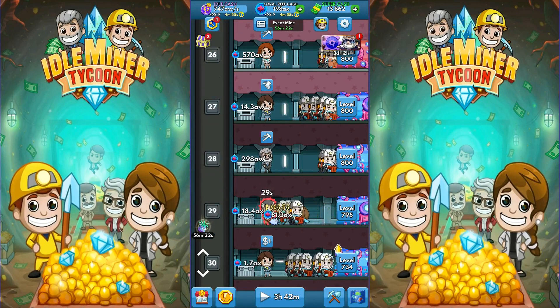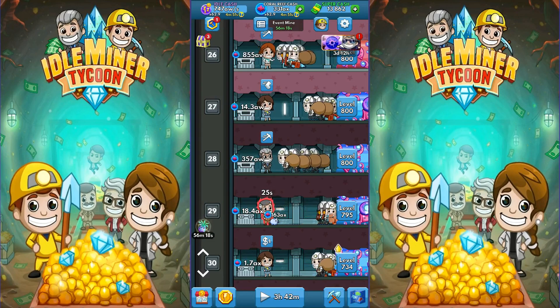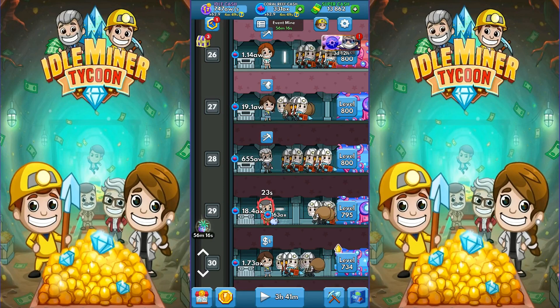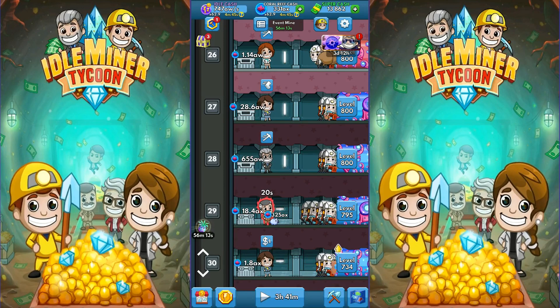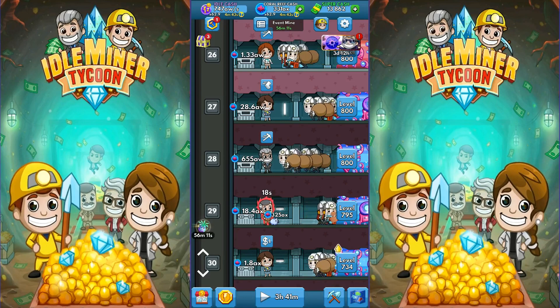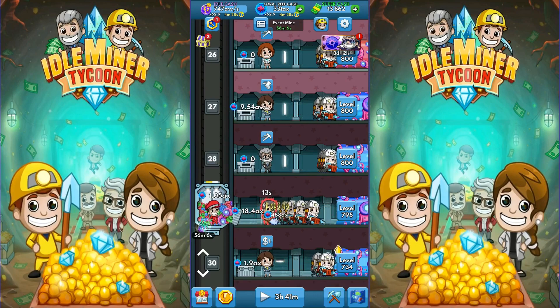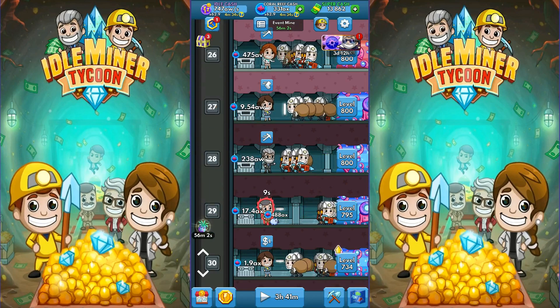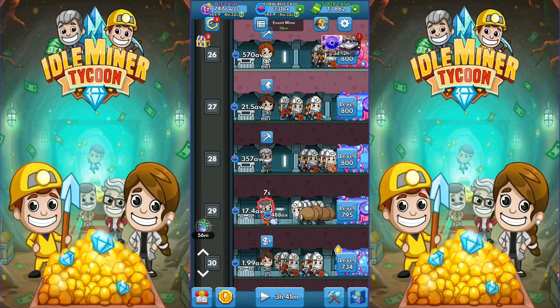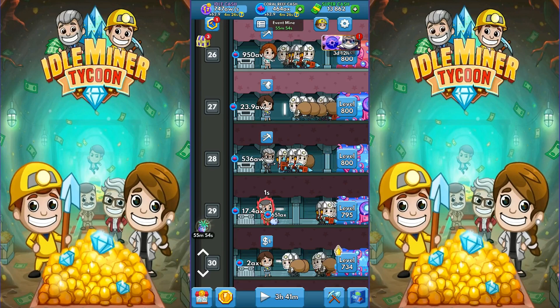He's coming back and dropping in there. If you look at the top, we're getting a 62.9% increase in our money. And of course, he's going to multiply it all by 10. Just keep gathering up. I want to get that 29 to 800, then we'll start working on the one on the bottom. Although once I do that, I'll probably have to do something about the elevator. And done.